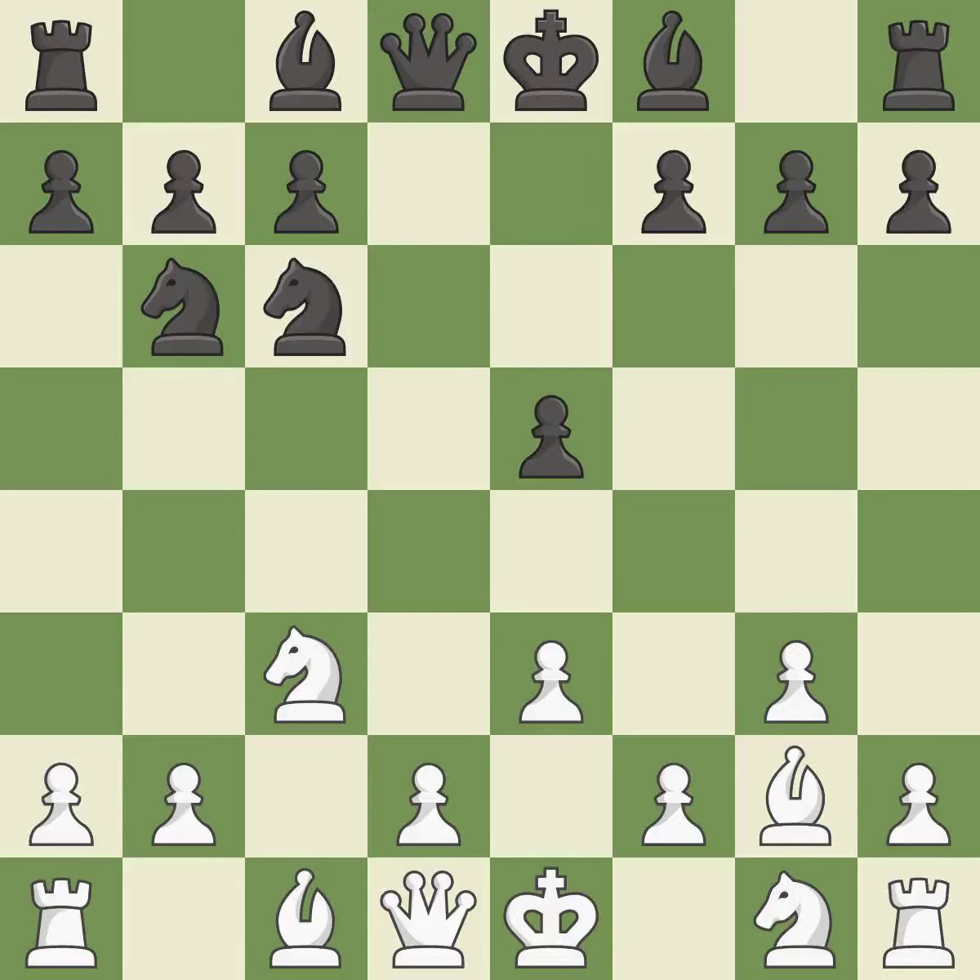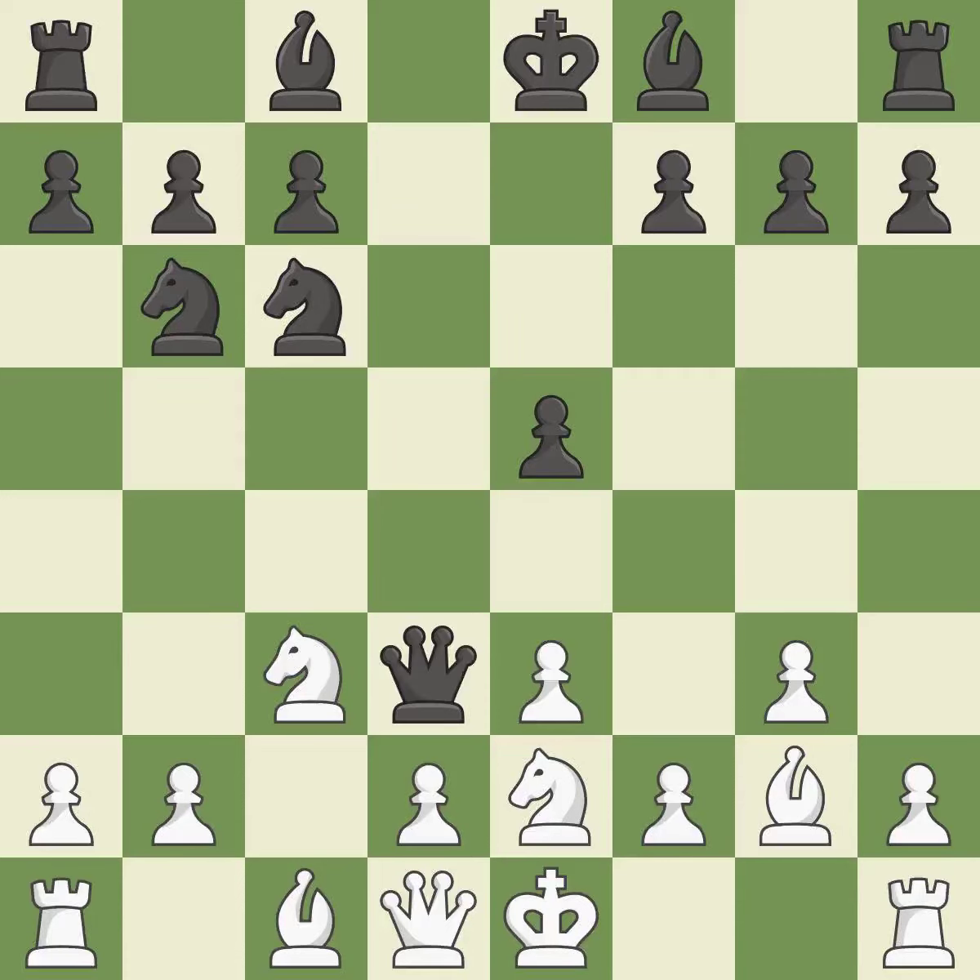Nb6 retreats the attacked knight to a square where it controls the d5 and c4 squares. A knight moves out of its beginning square and into the action. This develops another knight from its starting square, activating it. It is the final book move — a queen moves off of its beginning square and into the action. It is ideal.